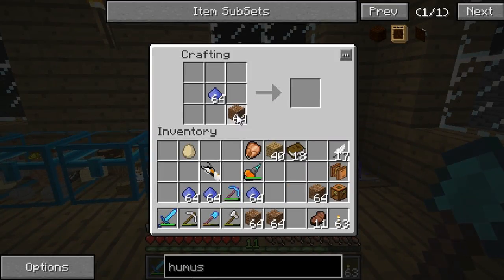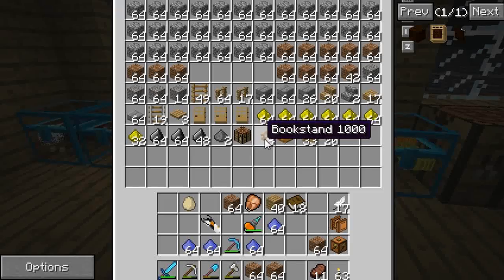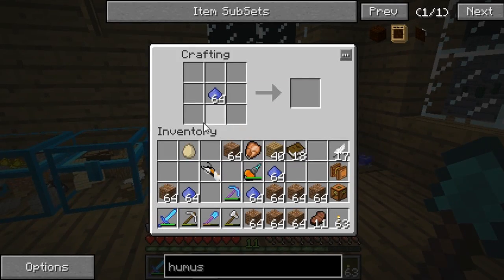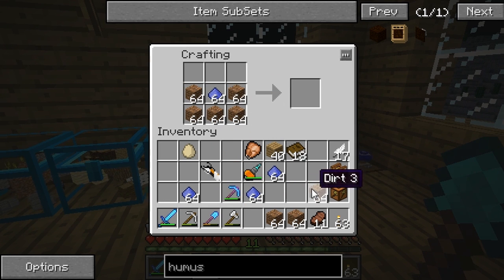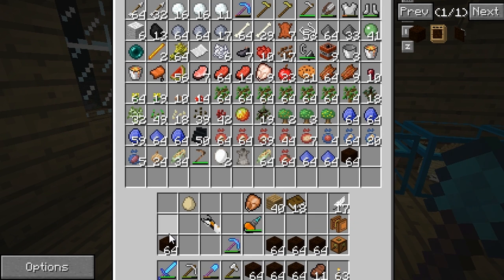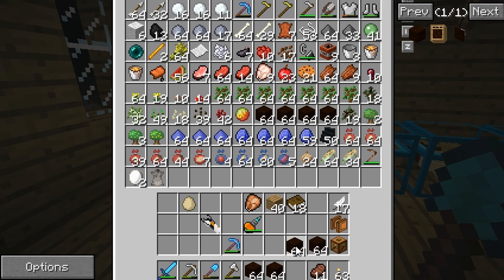Let's get a couple more stacks of dirt and make 64. We're going to make tons of this humus stuff - wow, that is a lot. We don't even need this much, we only need a few stacks. For our machine we're going to need saplings and we're going to need pipes and stuff. We'll figure the pipes out afterwards.